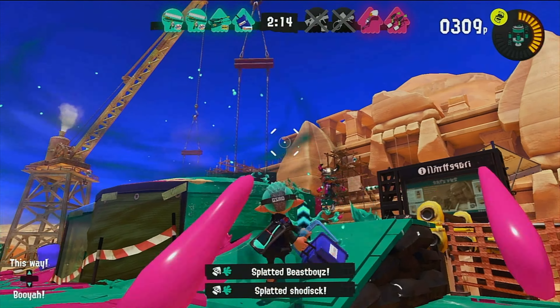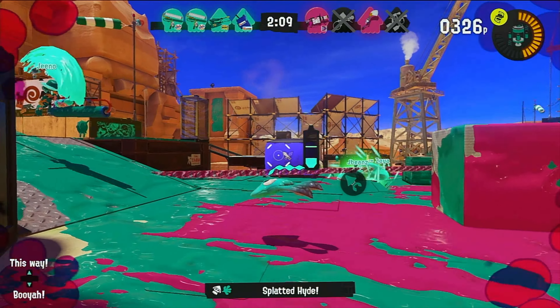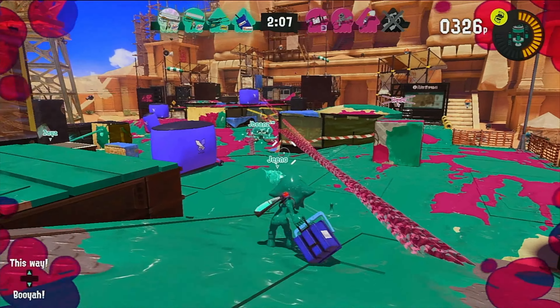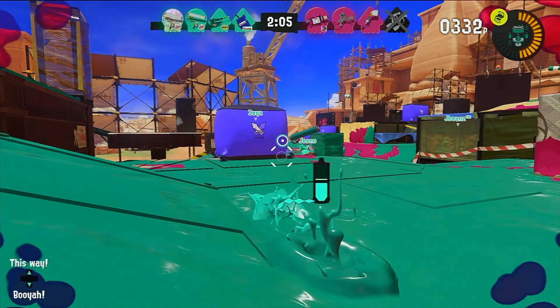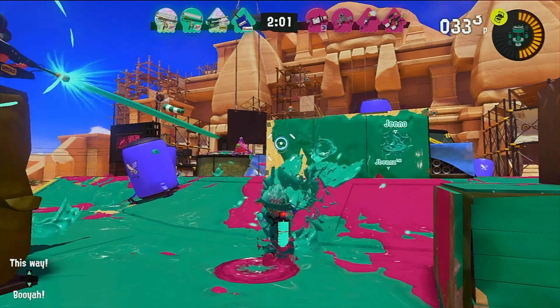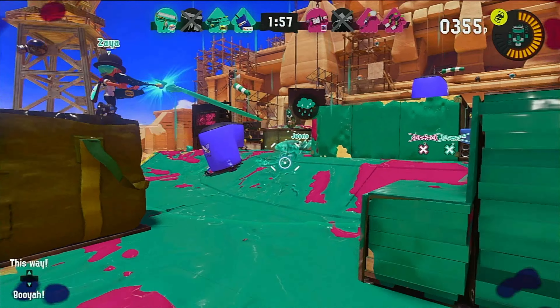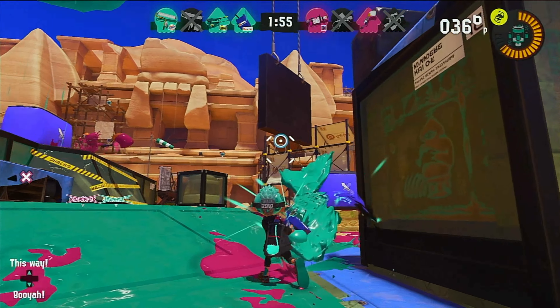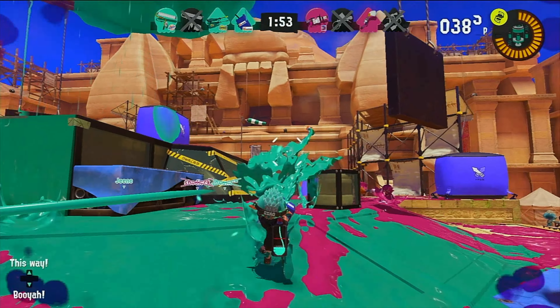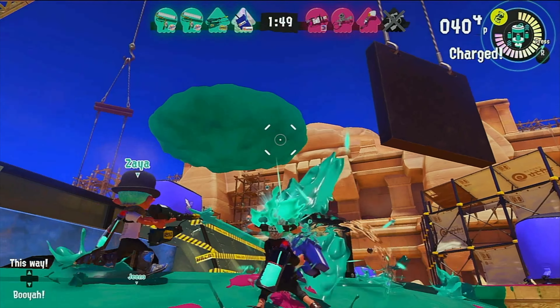We have Tentacooler mid — we just defeated the crab. Watch out, Reef-Slider! I got you! We have Kraken — this right here is the new ult. It can surge forward in a powerful way and if it runs you over, you're done. Double kill — let's go! Pushing up. Triple kill! This is why I love the Tri-Slosher Nouveau. You don't necessarily need to be too accurate with it, but it's a great slayer weapon at close range.